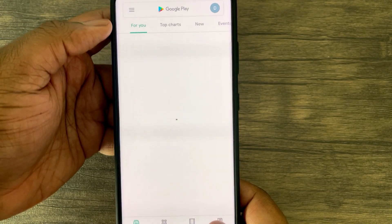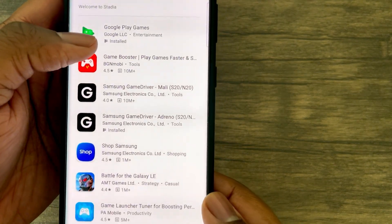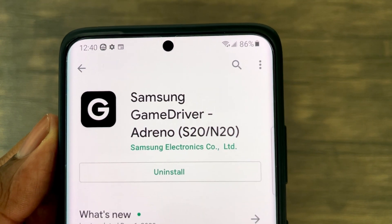Next, if you go into the Play Store app, search for Samsung Game Driver. If you have the Snapdragon 888, you'll want to install the Adreno version, while for the Exynos, you'll want to install the Mali version.